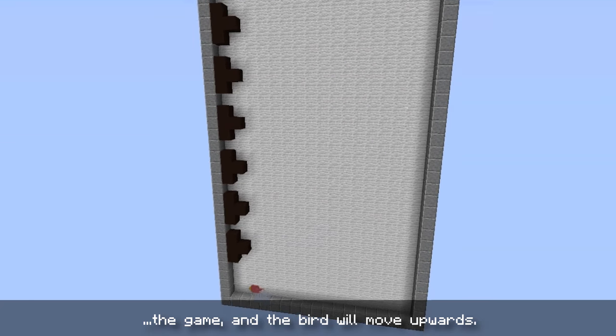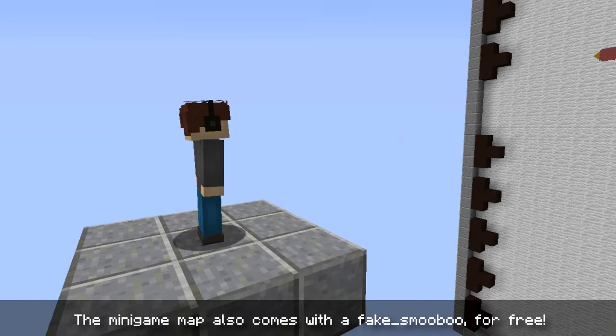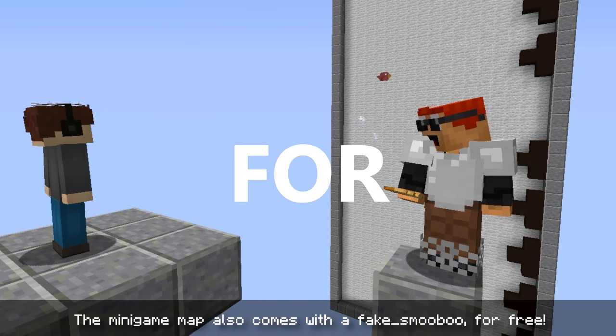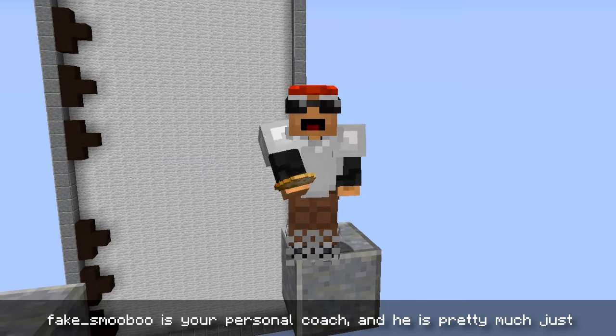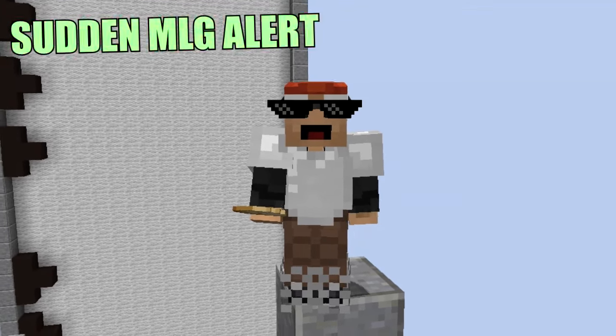The mini game map also comes with a Fake Smooble for free. Fake Smooble is your personal coach and he's pretty much just the very best quickscope around.